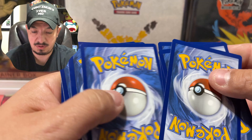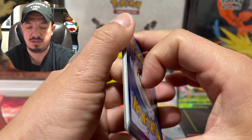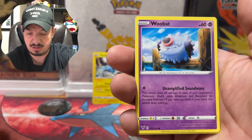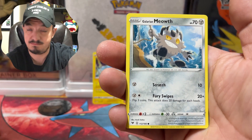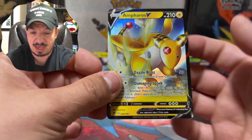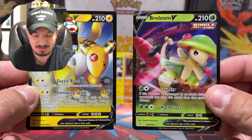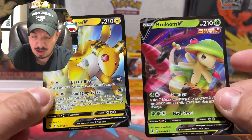Now the second pack — code card, one, two, three, four to the front. Fire energy, nope. We have a Mantine, a Girafarig, an Swoobat, a Charmander — best Pokémon in the world — Whooper, Eldegoss, and an Ampharos V! Whoa! Those two Pokémon don't look the same but they have to be from the same family. Anyway, we pulled two V cards from a two-pack blister — can't complain about that!